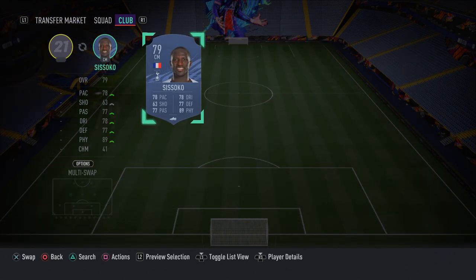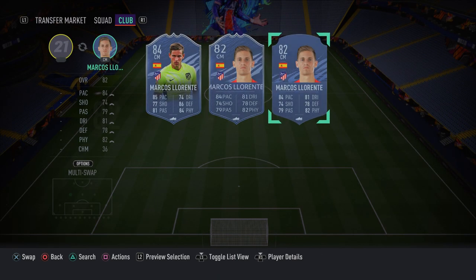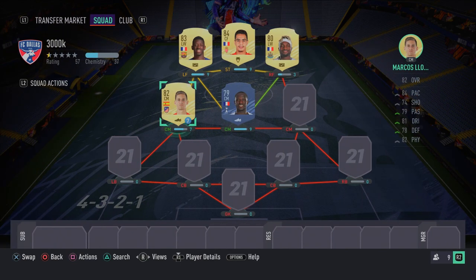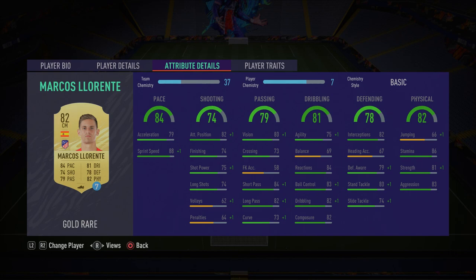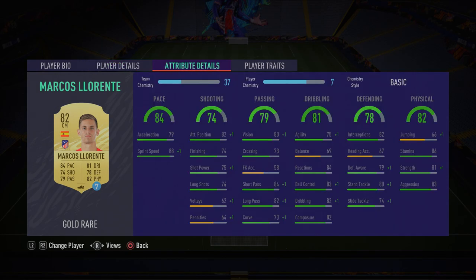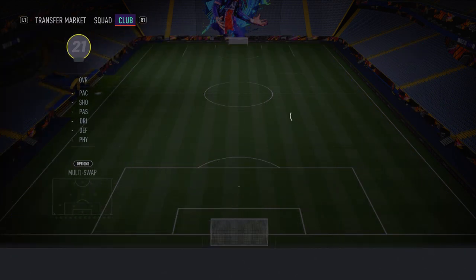In the left center mid spot we have Marcus Llorente — this guy is a different level. His normal gold card is very overpowered: 88 sprint speed, 80 standing tackle, 74 slide tackle, 79 defensive awareness, 81 strength, 83 aggression, 74 finishing, and 75 shot power. He's a very well-rounded card — good in defense, high work rates, quite tall. You simply cannot go wrong with Marcus Llorente.